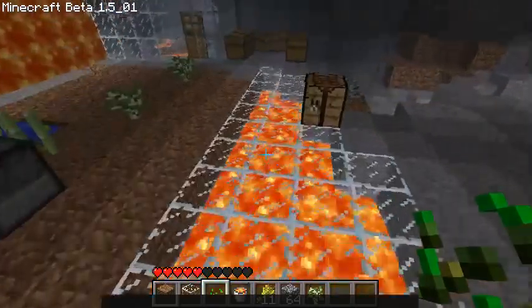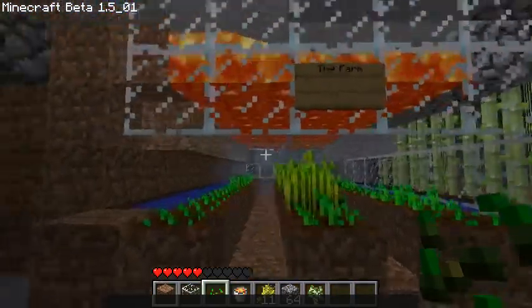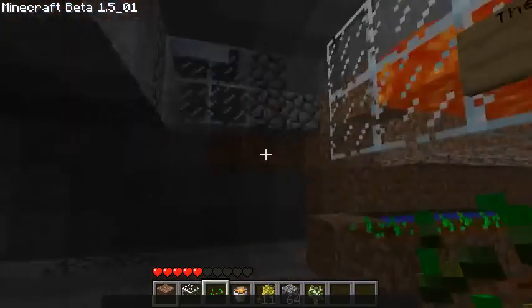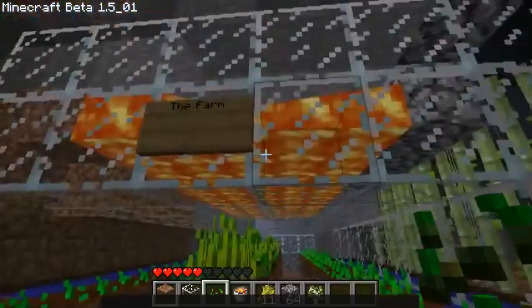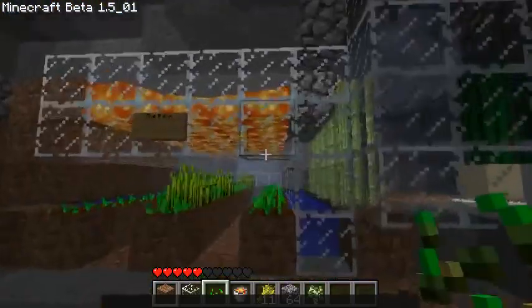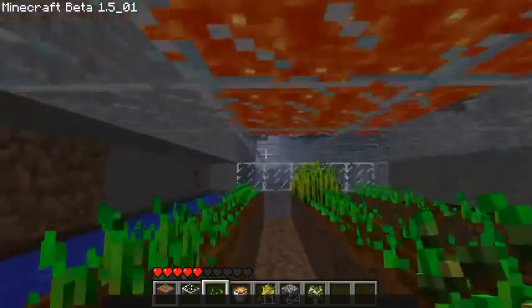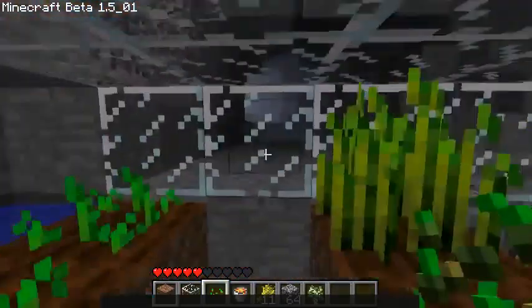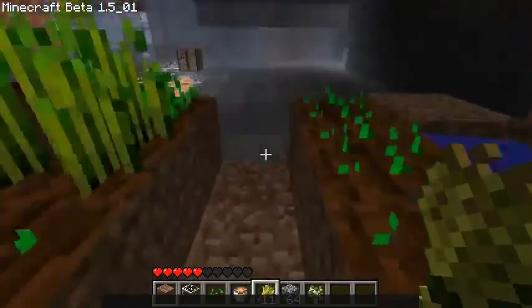Also, I have a lot of wheat. The farm is probably — definitely — excessively large, but I just sort of went to town. The only thing that was resource intensive really was the glass. And I almost killed myself installing the lava, but I have plenty of food to heal myself now, so that's nice.